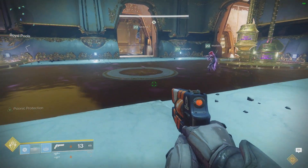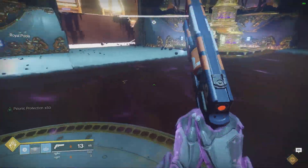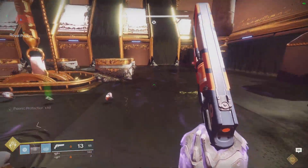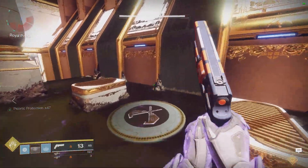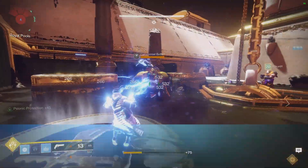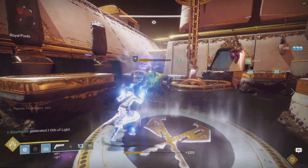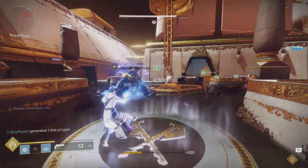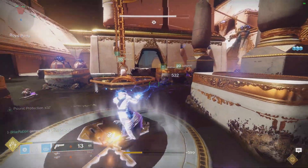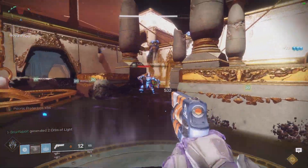So here's the key: communication. Once all four plates reach around 50%, it's time for plate squatters to start shouting out where their chain is to your one free fire team member. If any one plate starts to fall behind, your floater can stand on that plate while the squatter refreshes their psionic protection.